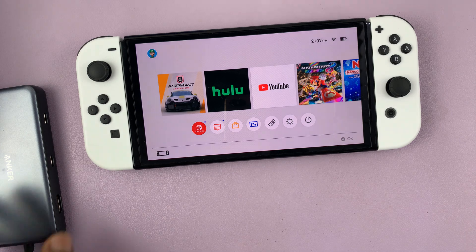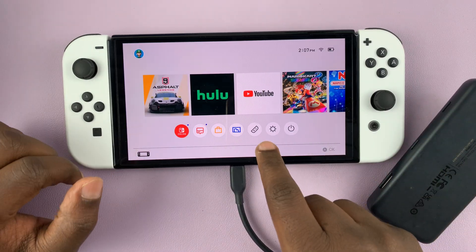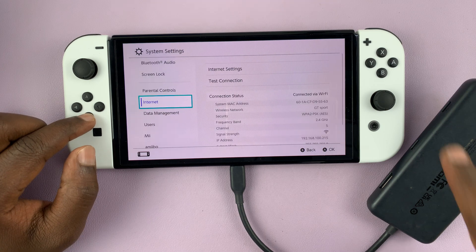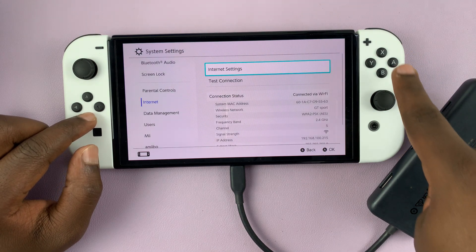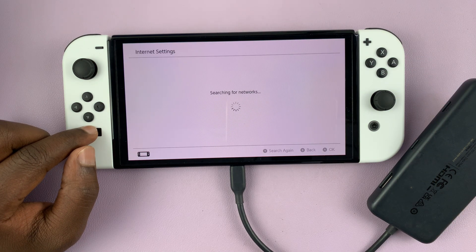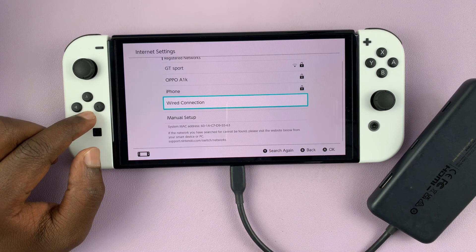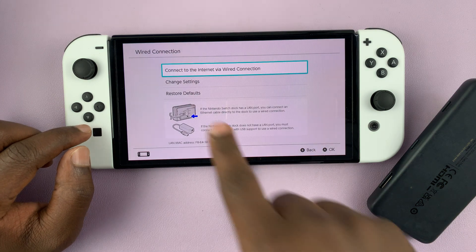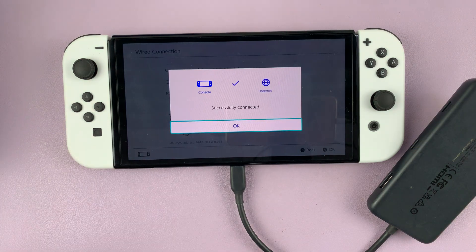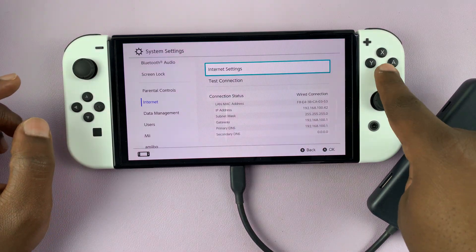Let's go ahead and connect that. Once you connect physically, you have to go ahead and connect using the interface. Go to System Settings, then go to Internet, select that, then go to Internet Settings and select that. Scroll down to Wired Connection and select that, then confirm by selecting 'Connect to the Internet via Wired Connection' and select that as well. Once it's connected, you should have significantly higher internet speeds.